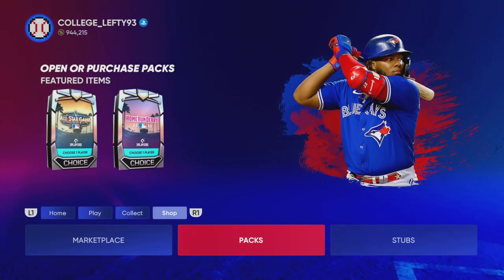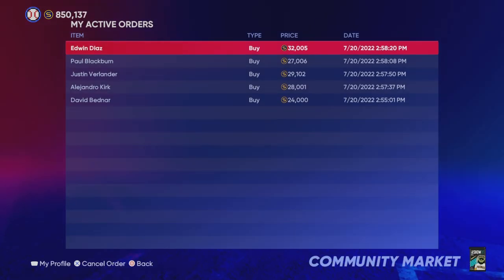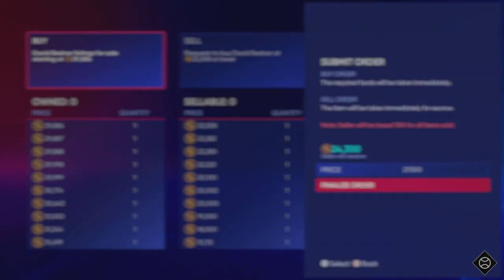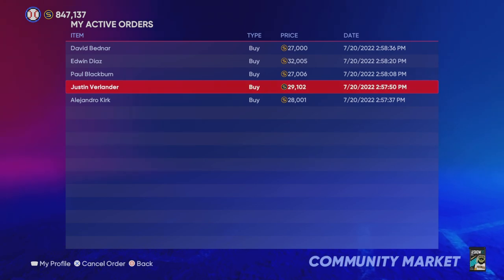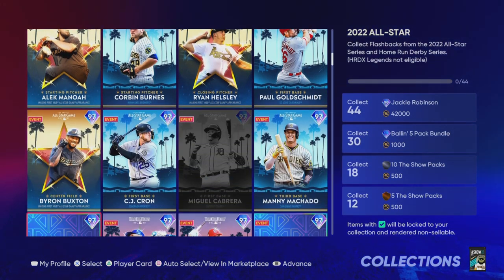Right now might be a good time to invest in those Takashi players. I think we're getting another Takashi collection, and I think we're going to get a part two to the George Brett collection where Jackie Robinson will certainly be a voucher. I have all the future stars as well and haven't even redeemed that voucher. I don't have every single card in the game but I'm probably missing less than 40, maybe even less than 20. I'd have to check my inventory, but I plan on getting almost every single card in the game, and this is exactly how I did it.